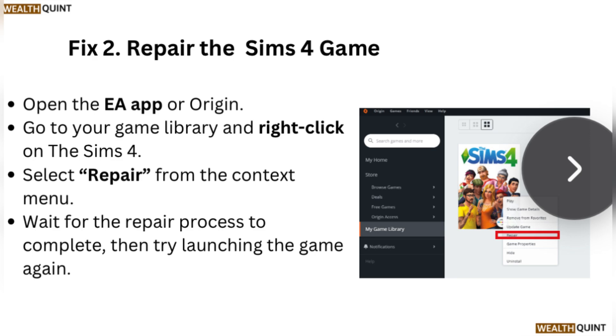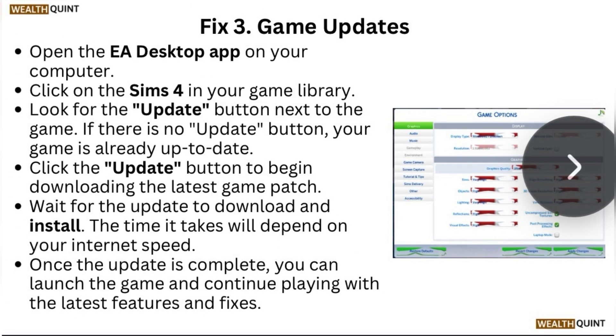Fix 3: Game updates. Open the EA Desktop app on your computer and click on The Sims 4 in your game library. Look for the update button next to the game. If there is no update button, your game is already up to date. Click the update button to begin downloading the latest game patch.